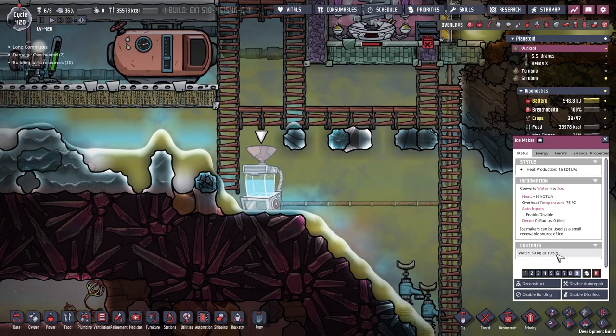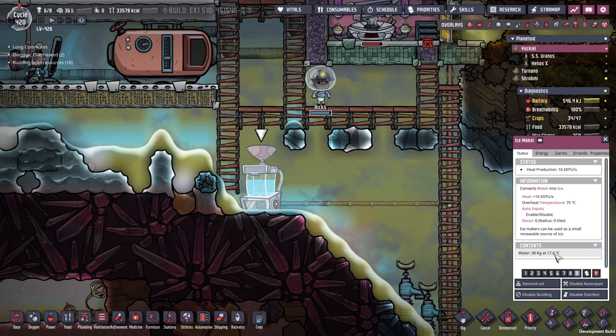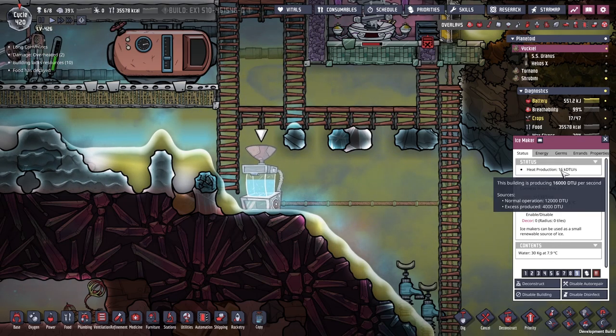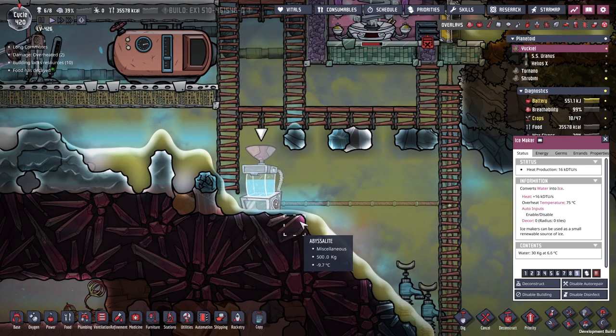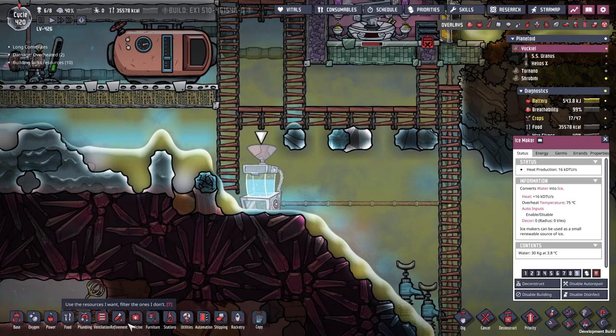So we've got water in there - it's being cooled down as we're watching it. I've never used this before, but this is cool. I mean, we need a better cooling system for it, but cool. I wonder how good the conversion rate is - we're making 16 kilo DTUs per second. How much are we taking away from the water? Is it 16 kilo DTUs per second or is there some machine overhead? I don't know if 30 kilograms is enough for what I want to do - I need 800.